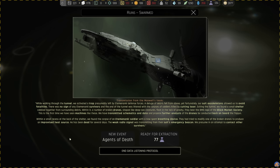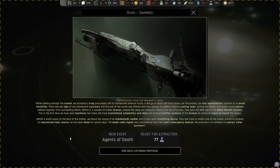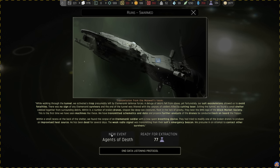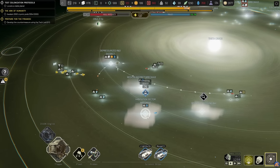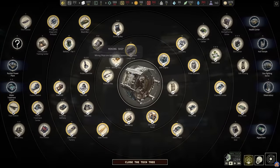We have transmitted schematics and data and proposed further analysis of the drones be conducted back on board the Tycoon. Within a small recess at the back of the shelter, we found the corpse of an Etaminanki soldier with a now-spent breathing device. They had tried to modify one of the broken drones to produce an improvised heat source - he has been dead for several days. The weak radio signal was transmitting from their suit's emergency beacon, presumably in an attempt to contact other survivors. We get the new event: Agents of Death, and also 77 signs. We'll want to collect up the signs and then go to the destroyed docking bay, which is the final part of the Etaminanki we have not yet gone through.